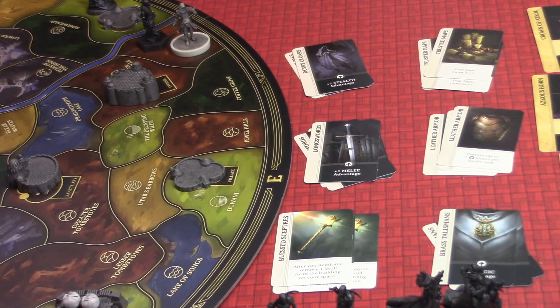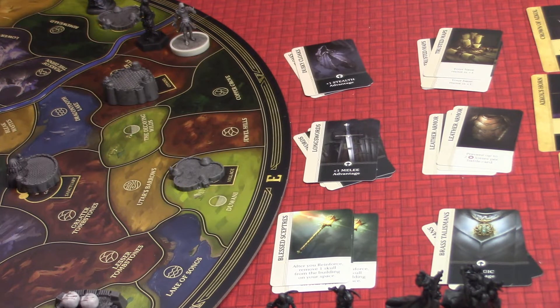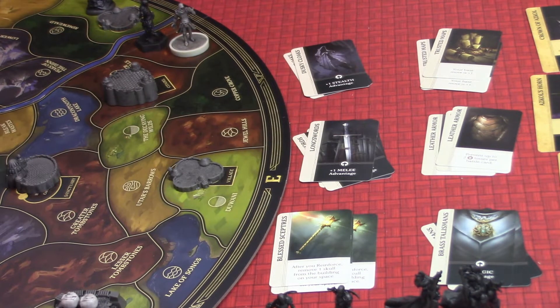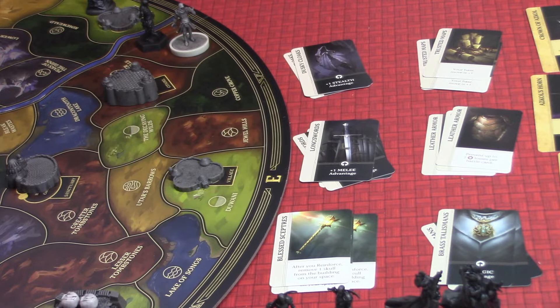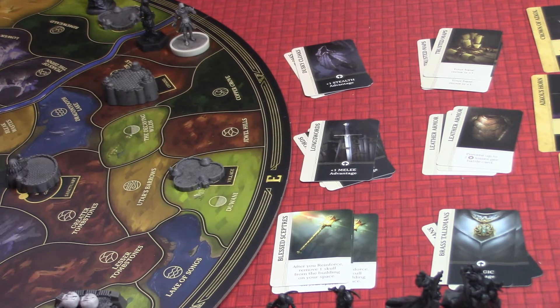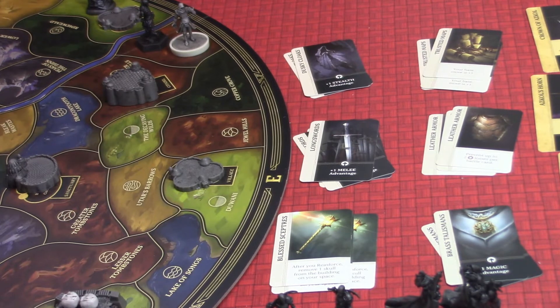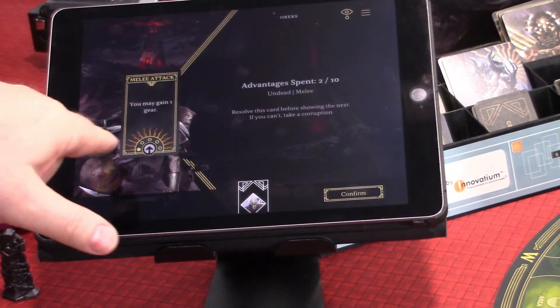Let's look at the gear we can get. These guys are melee undead, and Grave Maw is melee too for the big fight later. We've also got magic and undead as gear options. You can have one piece of each gear type and they don't take up a treasure slot. We're going to go with the Brass Talisman for magic advantage. That just goes next to the sheet — now we have one magic advantage. That was a great find.